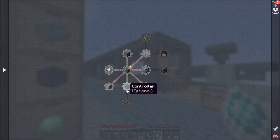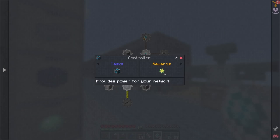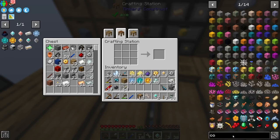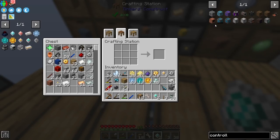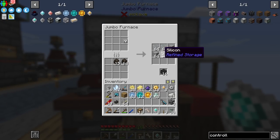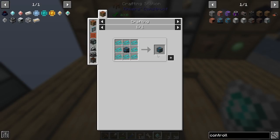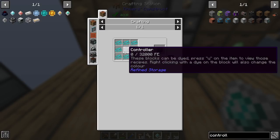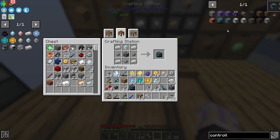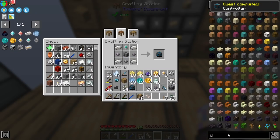The main things we're going to need are the controller, the disk drive, and the grid. Let's do the controller first - see what we need there. Looks like all easy stuff. Let me grab that - actually super easy. Hunting it down... what do I still need? Just some silicon, which I think I have more of in here.